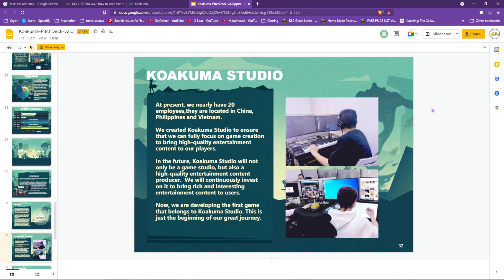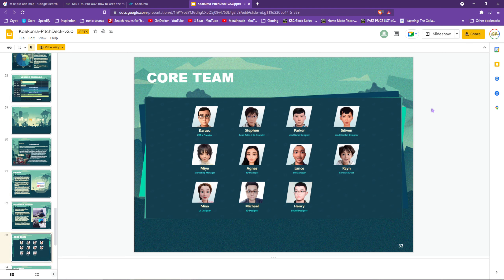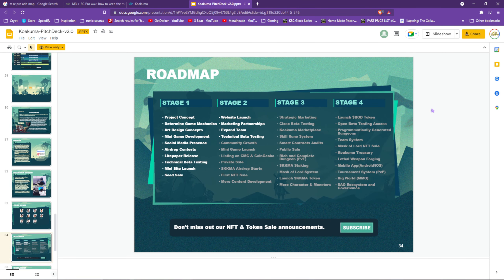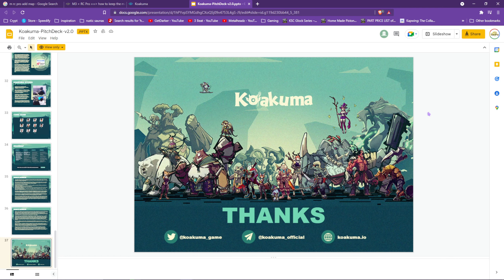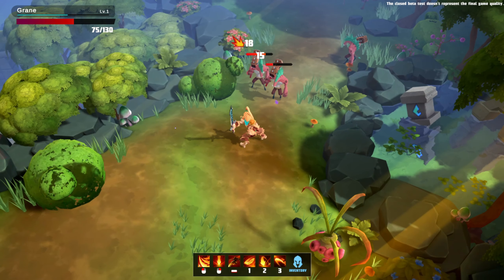Koakuma is set in a fiefdom, a feudal society where a lord rules the land. Each piece of land, or fief, their development is entirely dependent on its inhabitants. They're basically small DAOs. Lordship can be acquired by obtaining the Lord Mask NFT on the open market.